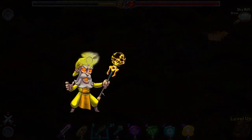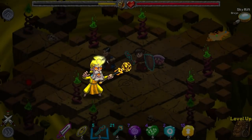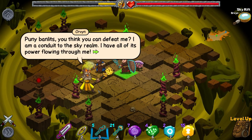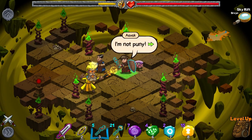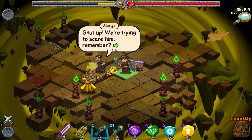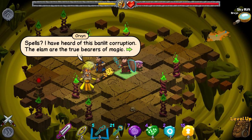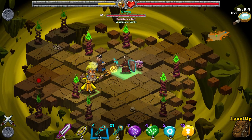Hello? Holy. I've noticed that the elementals have the opposite eye color for their elements — so this one's got the earth eye color. 'Puny bandits — you think you can defeat me? I'm a conduit to the sky realm, I have all of its power flowing through me.' I'm not puny. Neither am I. Maybe a little bit. Shut up — we're trying to scare him! I think our spells and weapons will do that better than our words. 'Spells? I've heard of this bandit corruption — the Elam are the true bearers of magic.' Not anymore. Kapow!